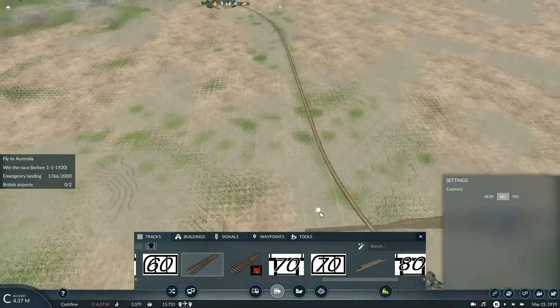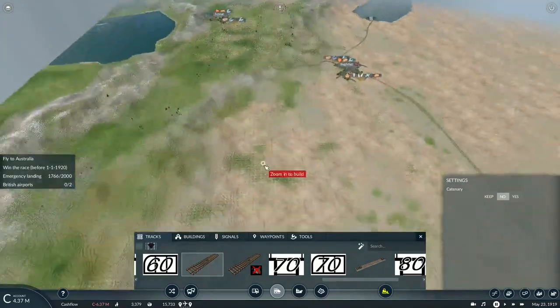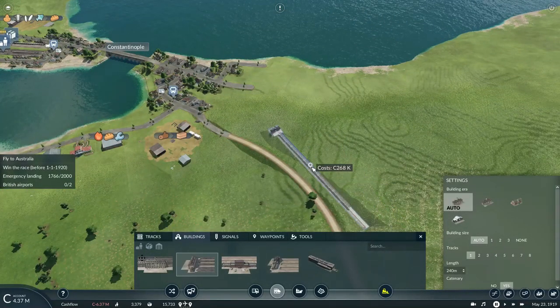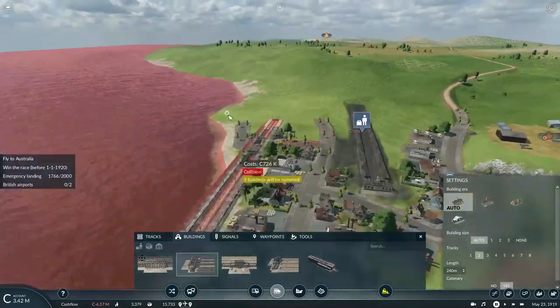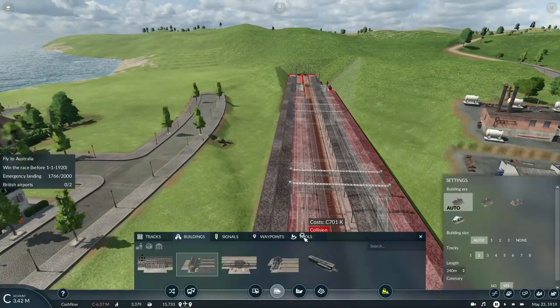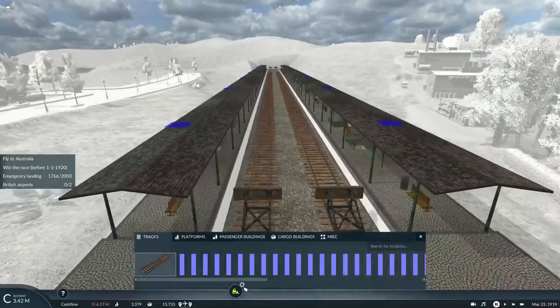We're going to curve the tracks to the right to reach Baghdad and Tehran, and also curve to the left to reach Constantinople. Since Constantinople will be home to both a local train and an express passenger train, we'll basically make it a two-track station.